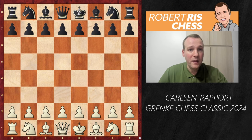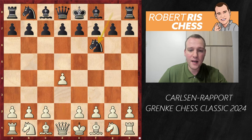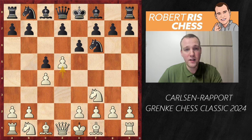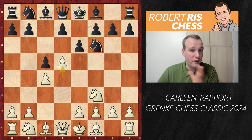Magnus is playing with the white pieces — let's see what happens in this incredibly exciting high-level game. Magnus goes for 1.d4, and after Nf6, c4, e6, Nf3, c5 is played, giving us the Benoni opening. Interestingly, that was also the opening Magnus played earlier in the tournament on the very same day — against Vincent Keimer, he played it with the black pieces.